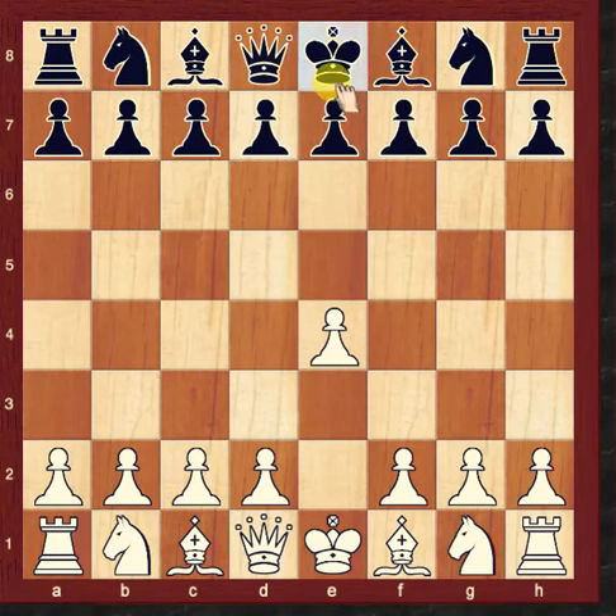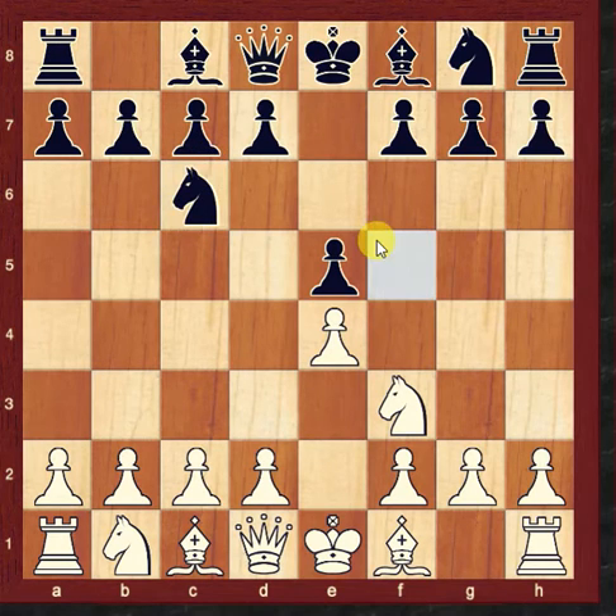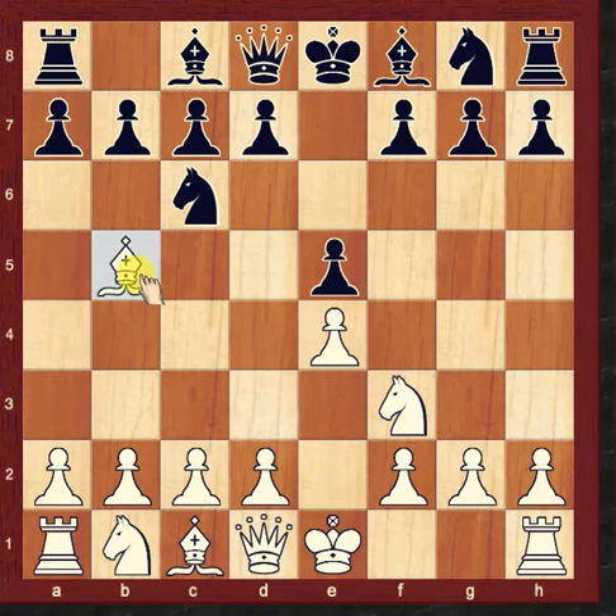e4, e5, Knight to c3, Knight to c6 — this Knight is defending the pawn. Now Bishop to b5. This is the Ruy Lopez variation.